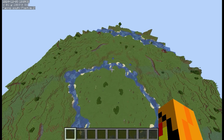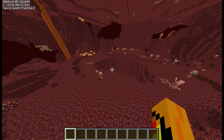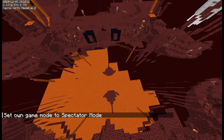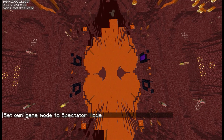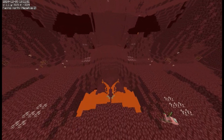This also works in the other dimensions, like the Nether. Just like the overworld, this is also very symmetrical. It's a bit harder to see in the Nether because most of it is underground, but you can see where the center is — it's just a wall, but all the sides are the same.